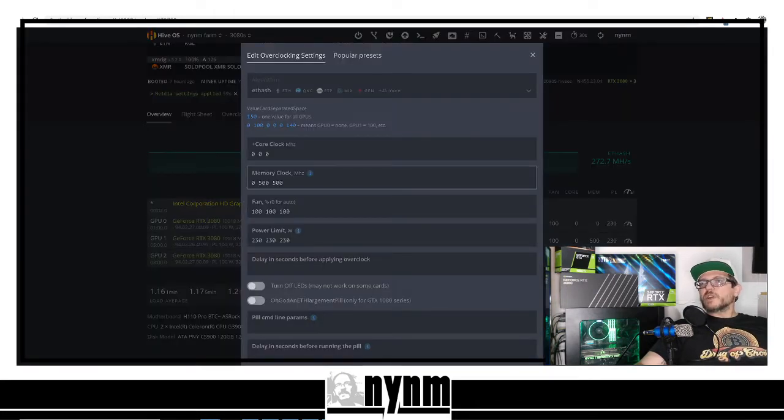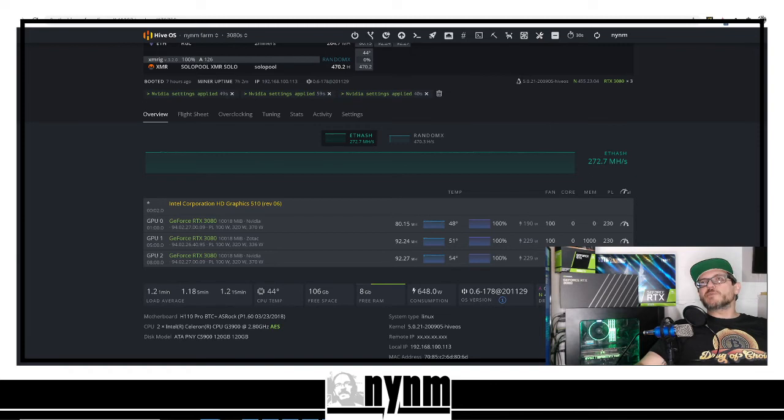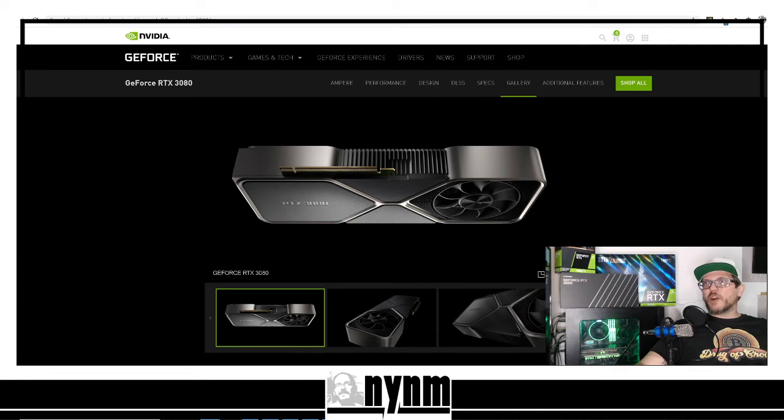We're going to go ahead and bump these up to 1000 on memory. We have seen other people in the community — gamers and such — that have had issues with these RTX 30-series GPUs as far as thermal throttle goes; as soon as they hit temperature, they dial back. We first turned on our bad Nvidia FE Founders Edition on a live stream so you guys could see it, and it failed miserably — it kept crashing the rig. Now that HiveOS has refreshed, at 230 power limit and 1000 on memory, we get 92.24 megahash per second from our Zotac Trinity and 92.27 megahash per second from our Nvidia Founders Edition.